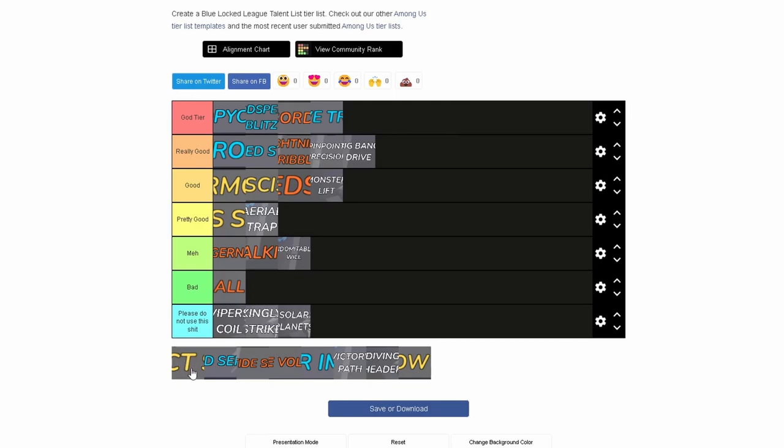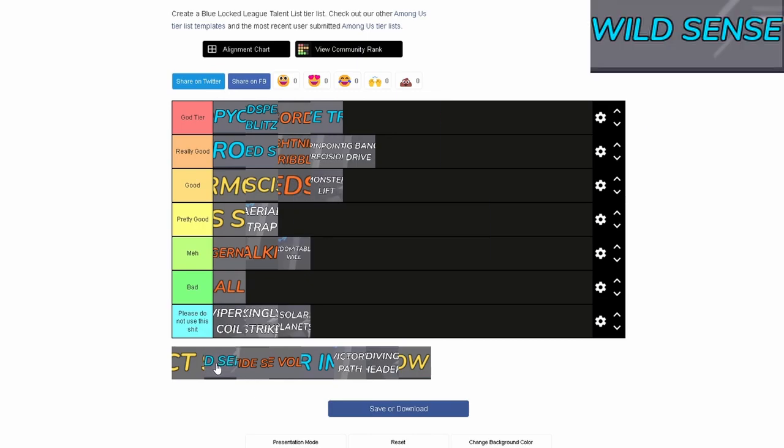I'm going to skip one talent I don't recognize and come back to it. Wild Sense is extremely broken — you can dodge any tackle while it lasts. I think it might be limited to two tackles but it could be any tackle. It's just really broken overall. Some people are dumb when they use it, some people are really smart — it depends on the user — but it's really, really good overall.